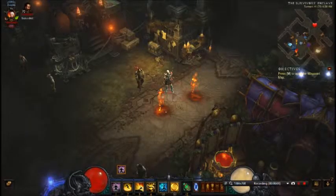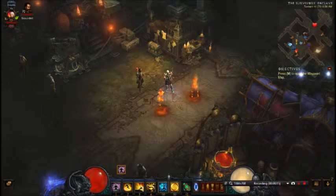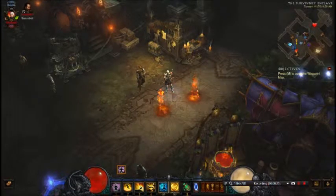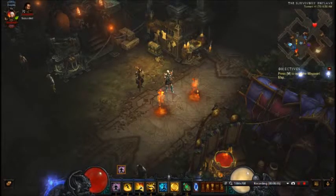Hey guys, TiesAre211 here, and today I'm bringing you something I've never done before. I'm going to do a spot-on character build for a monk. This is going to be a post-season one monk. The season actually ends today, so technically this is still a seasonal character, but as of tomorrow all the gear this guy's wearing will become available to anybody who decided not to participate in the seasonal content.